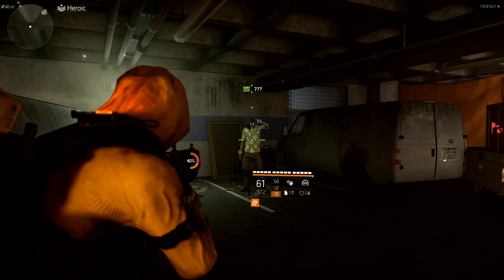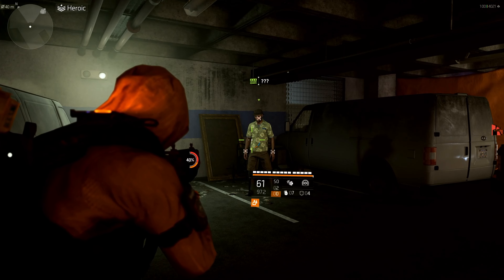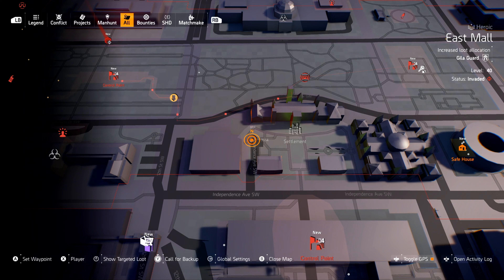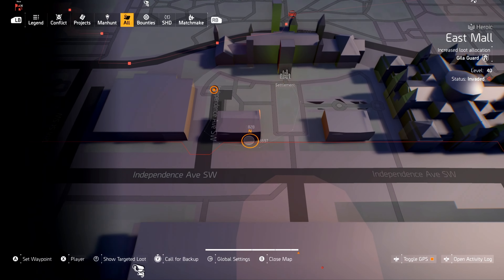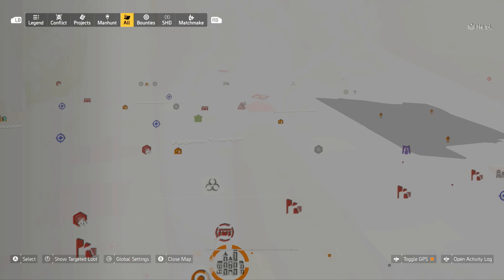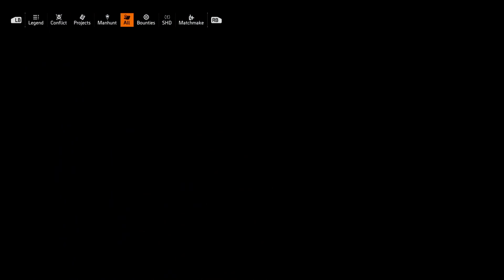Before we get to Cassie Mendoza, we have to find her location, and in order to do so, you have to find the Snitch. So let me show you my exact location. If we look on the map, I am just west of the castle settlement underneath the little parking garage. My exact coordinates are 884 by 3664, and I'm right next to the castle settlement.